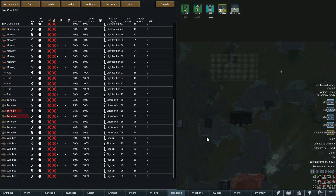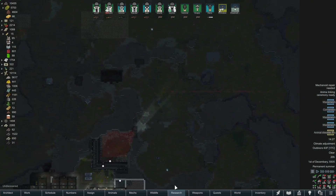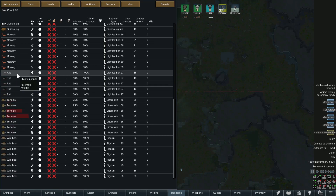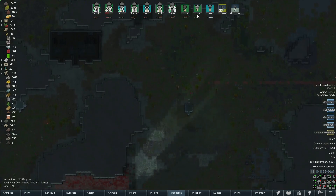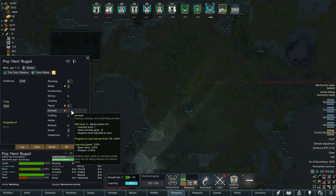We've got the fog of war mod installed. I decided not to use the wildlife tag too much because it's kind of cheating if you're trying to use fog of war. But I pulled it up just to see if we've got rats on the map — and we do. I have no idea where they're at because fog of war disables the ability to zoom in on them when you click. I'm double clicking these but it won't go to them, so we don't know exactly where they are.